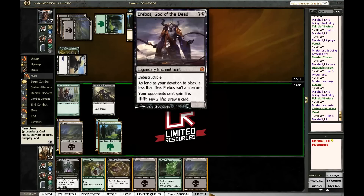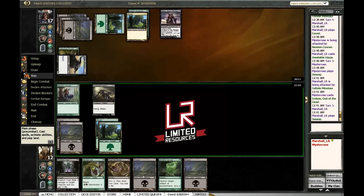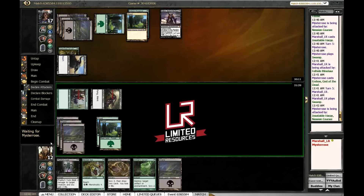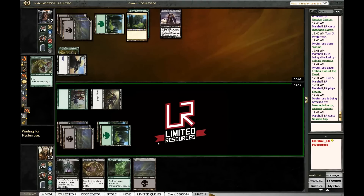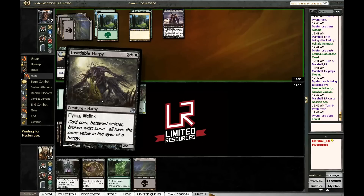Erebos! Now I can't gain life, so my Insatiable Harpy doesn't do anything. My Freakish Cure gets a little bit worse — that's pretty good for him. All right, let's attack for five and play the Nessian Asp. It blocks the Felhide Minotaur and makes him have something. This is annoying because we do have life gain in our hand and on board.